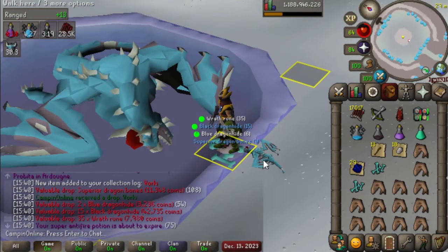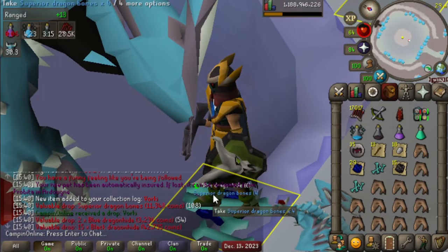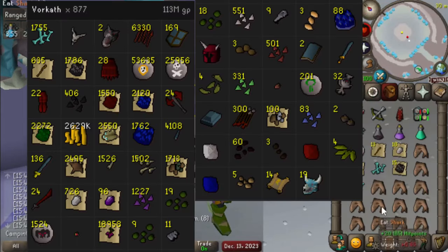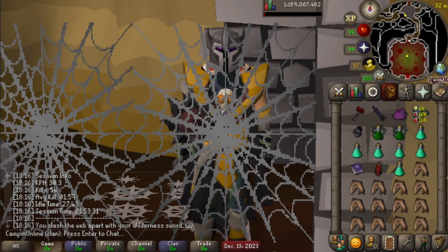There it is — finally, we got ourselves our Vorky pet at 7,949 KC. Just shy of 8k after a little over a week of just pure grinding Vorkath. We can move on now. That is the 26th pet — nearly halfway there to completing the whole pet tab. Still got a little ways to go.